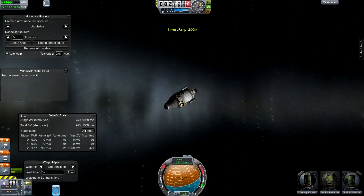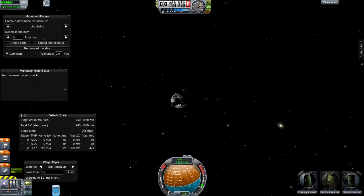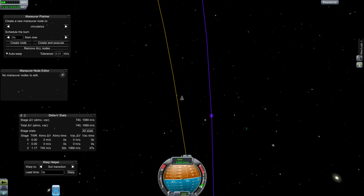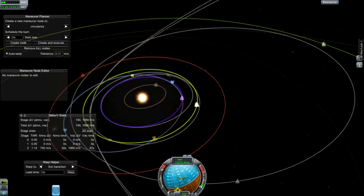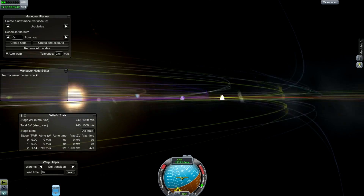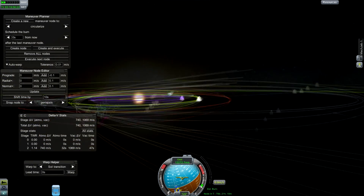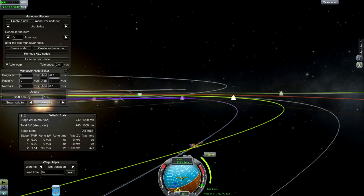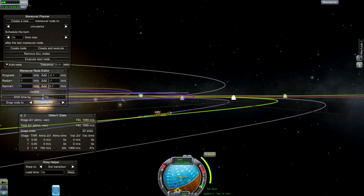If only Eve Online was that easy — Eve Online just keeps me held down and says you shall not leave because you love this game too much. I do time acceleration to get myself out of the sphere of influence. Now I need to do the same thing again: come up with a course correction that will maximize my outgoing energy from the planet Kerbin and then potentially take me on to encounter another planet.